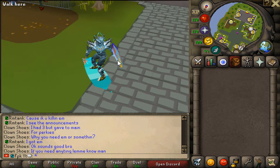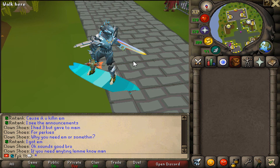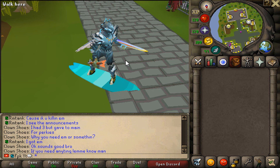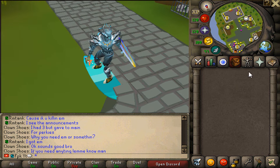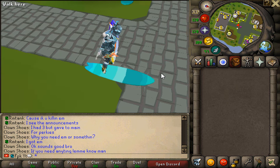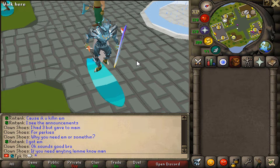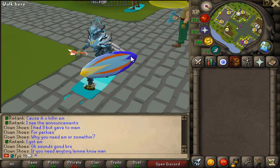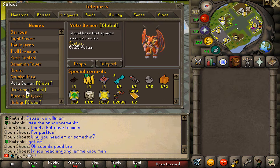Voting every single day in Midgard is also a very good money maker because voting in this server is super rewarding. Make sure that you guys vote after every 12 hours to make yourself the most money possible. Voting is literally one of the easiest ways to make money in this server — it only takes you like 30 seconds to vote after every 12 hours.